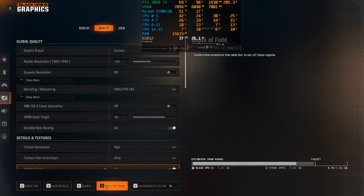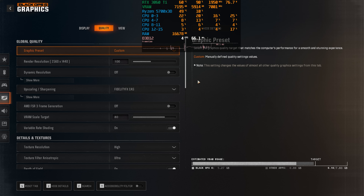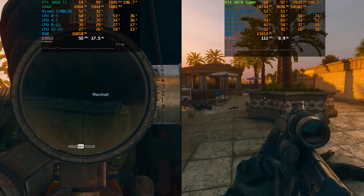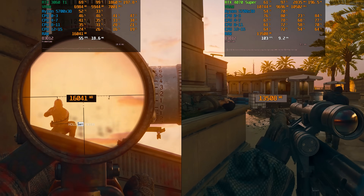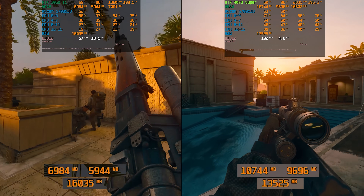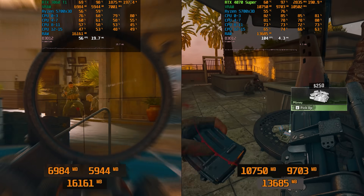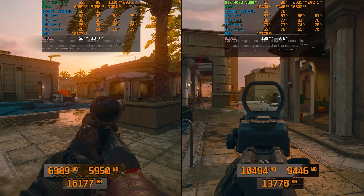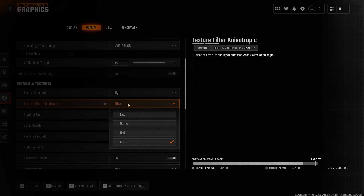Some problems were observed in the graphics menu when switching settings — for instance, moving from DLAA to FidelityCAS causes a temporary performance drop and an increase in RAM usage, suggesting a VRAM limitation. Using the same settings on both the RTX 3060 Ti and the 4070 Super showed higher RAM usage with the 8GB GPU, while VRAM usage on the 4070 Super exceeded 8GB. This indicates that with the RTX 3060 Ti, some data is offloaded to system RAM, which could cause performance drops. For 8GB GPUs, normal textures are recommended.